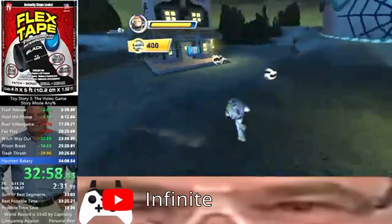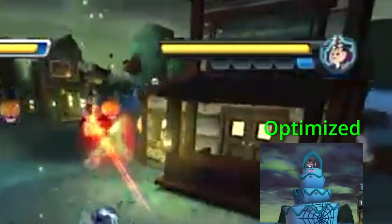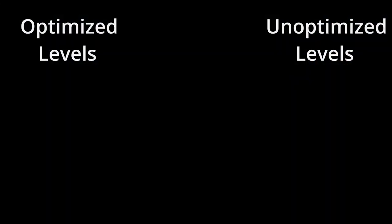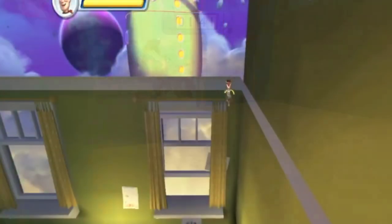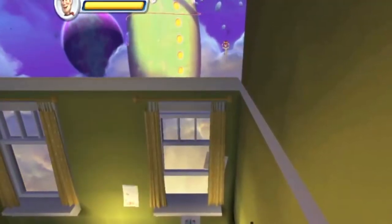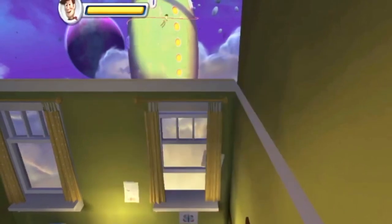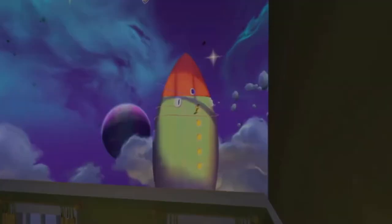In Haunted Bakery, other than aiming shots perfectly, the key optimization is obtaining max ammo as quickly as possible after each phase, forcing the next phase of the fight to start sooner than normal. As of right now, this is the current level of optimization across all levels. There are a couple of linear levels, but overall the game has undergone a revolution, and who knows how much more there is yet to discover.